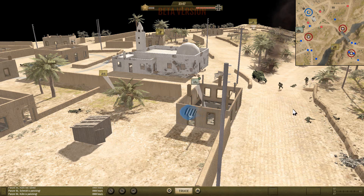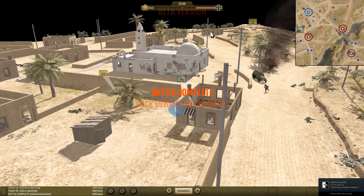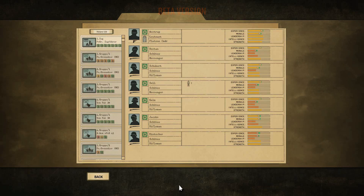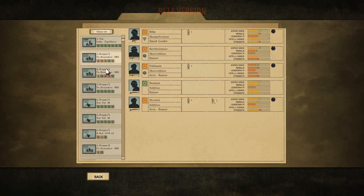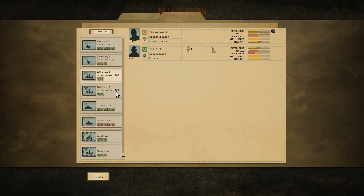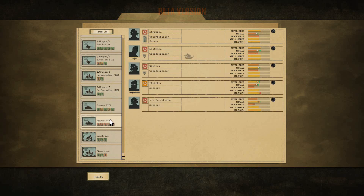I'm going to fire out the window — battle complete! We're going to debrief here, and it's an Axis decisive victory. We managed to wound 23 enemies and kill six of them. They killed six of our men and wounded 12. We also destroyed that enemy armor. Let's take a look at our soldiers and see if anybody got any medals — looks like just the German versions of the Purple Heart.